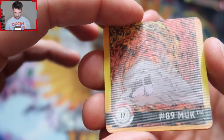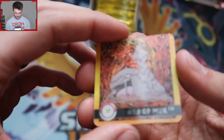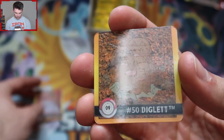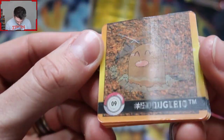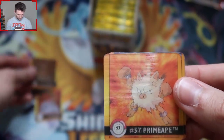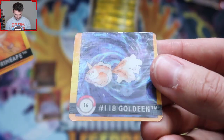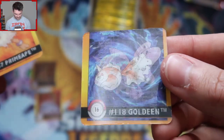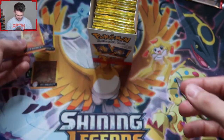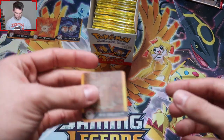Then we got Diglett into Dugtrio — is this destroyed? Oh my, that is a rowdy scratch. This is not mint. We got Mankey into Primeape, and then we got Goldeen into Seaking. I haven't seen these in so long. I'm hoping we get a Diglett and Dugtrio that's in better condition. I'm going to put these up here and see if we can line them all up. I wonder if it's possible to get the full set in a box.